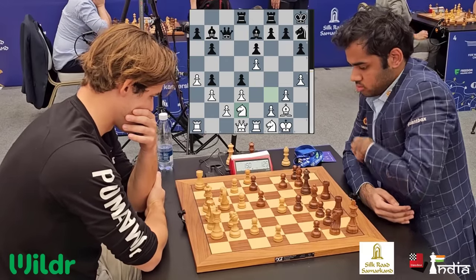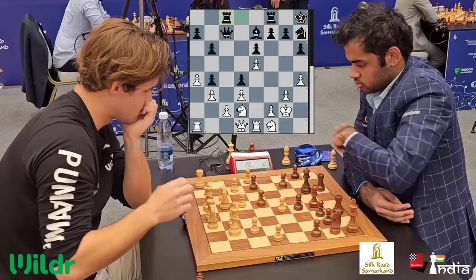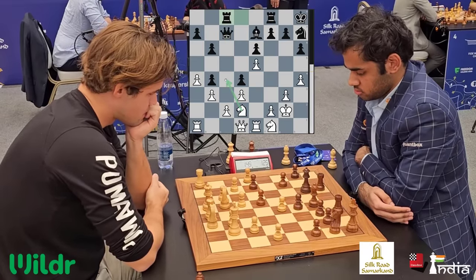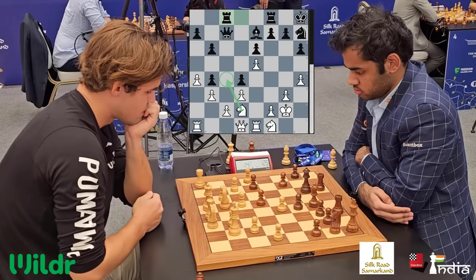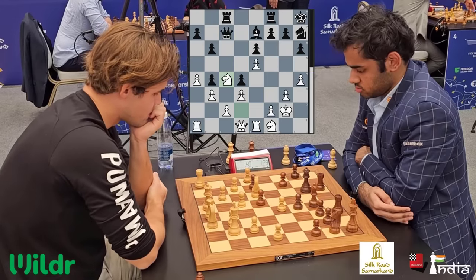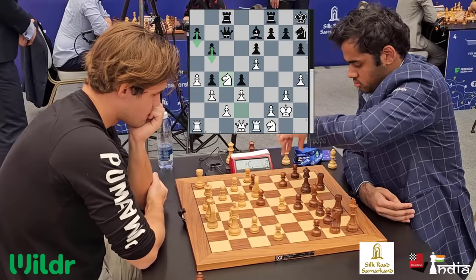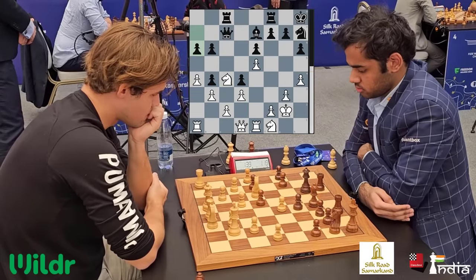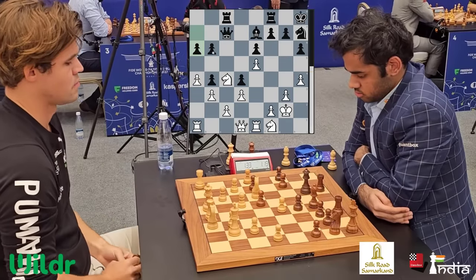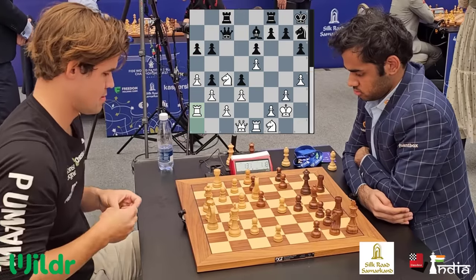Arjun down to 1 minute 20 seconds. He takes on g2 and Magnus takes back — king takes g2. Rook comes to c8 putting pressure on the c2 pawn. The knight is going to sit here like the best piece on the board. But Arjun says this is not really an outpost — a6, b5 can come in. So actually Arjun can kick it away. He plays a6. The knight is not very solid there. If b5 comes in successfully, the c2 pawn is a perennial weakness.